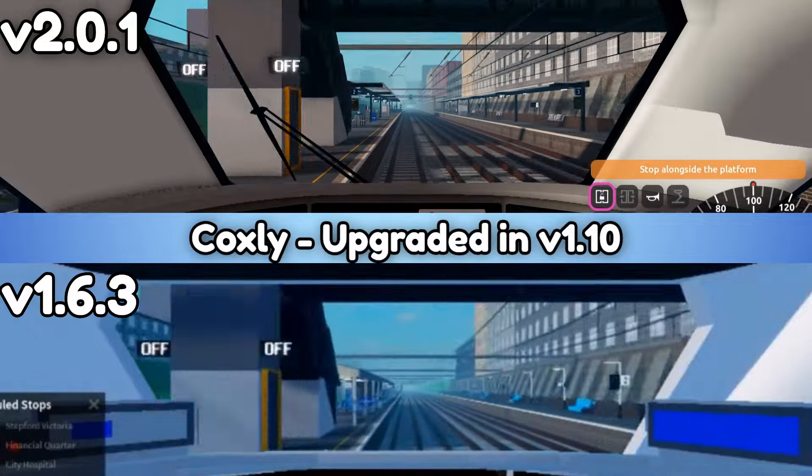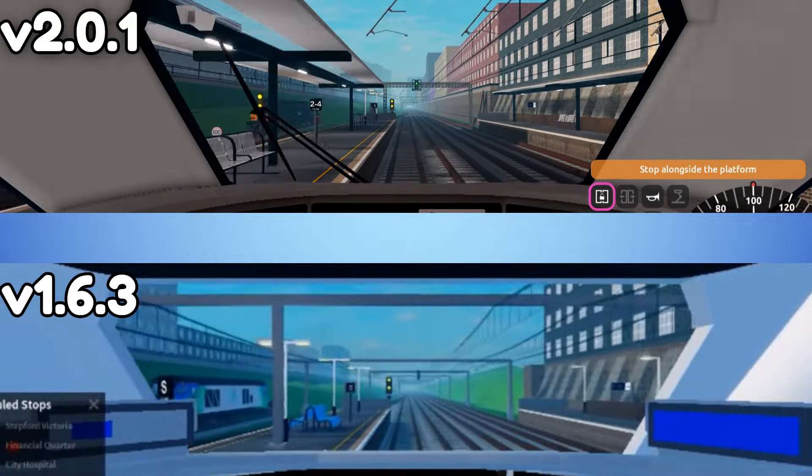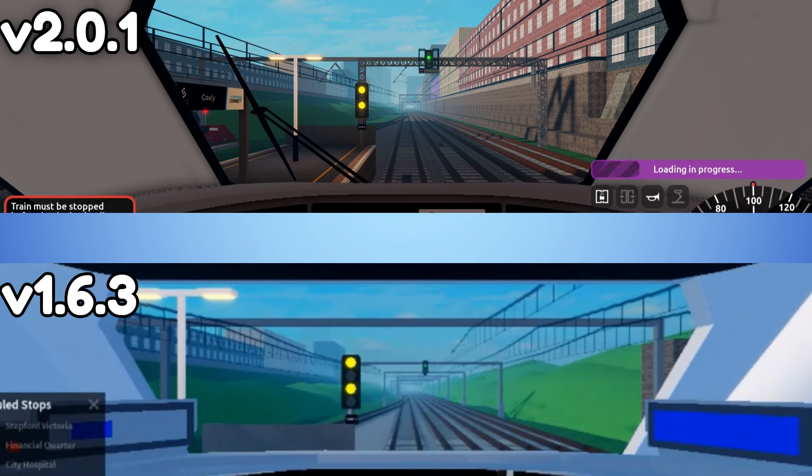Coxley was upgraded in version 1.10. The closed timeline was updated in version 1.10 and version 1.6.